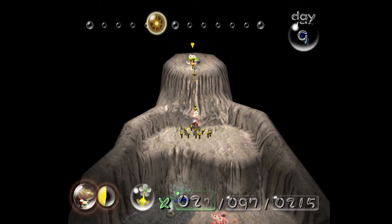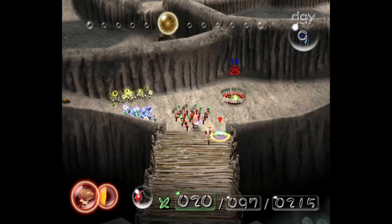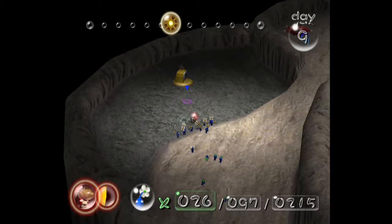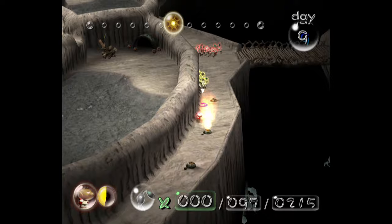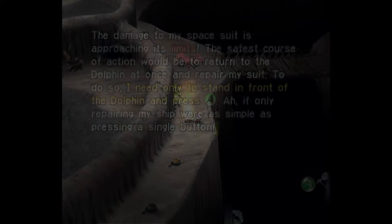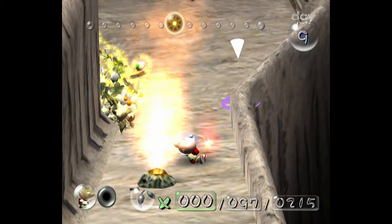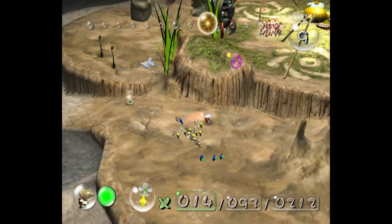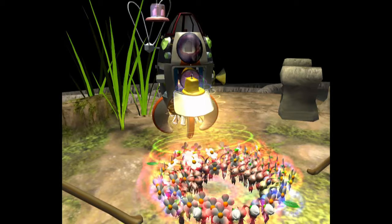On day 9, my plan is to grab the Libra and the Analog Computer. It goes really well — I first grab the Libra and get the reds to bring it back to base, then use the blues to fish the Analog Computer out of the water and grab some reds so they can bring it back. I end up doing day 9 over after a mishap, but the second time it actually goes really well and I get both parts without an issue.